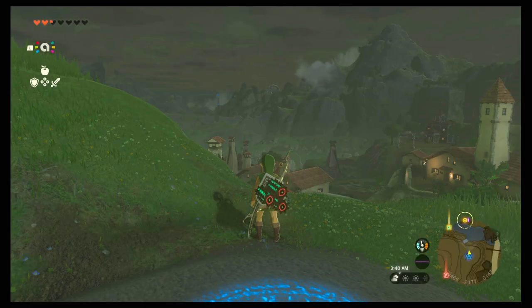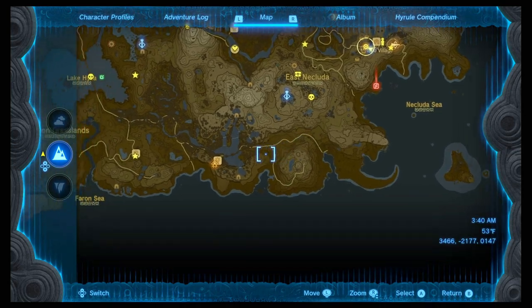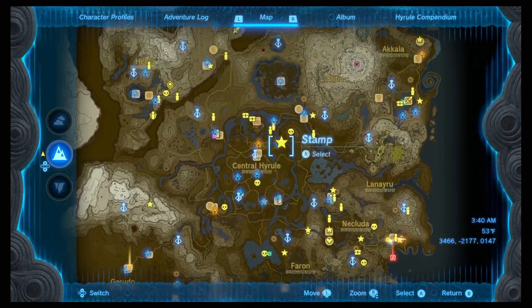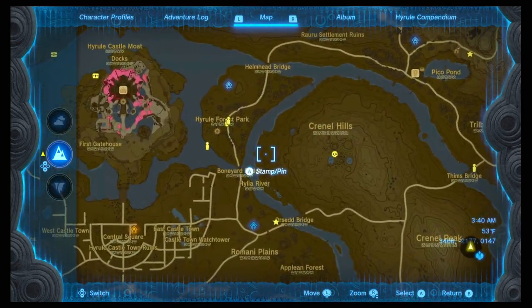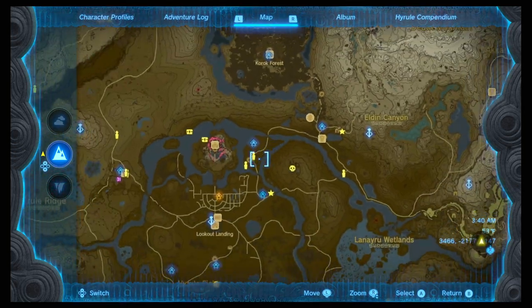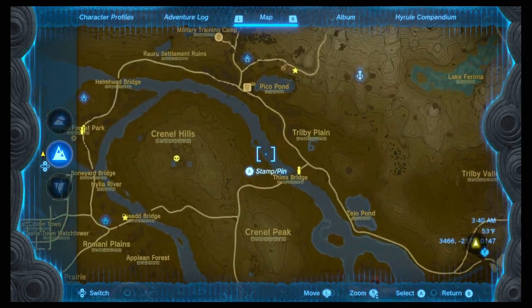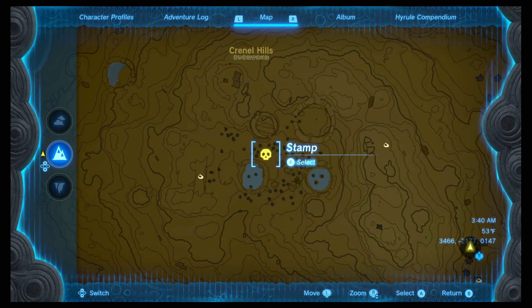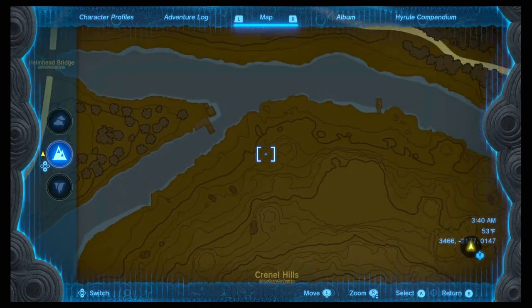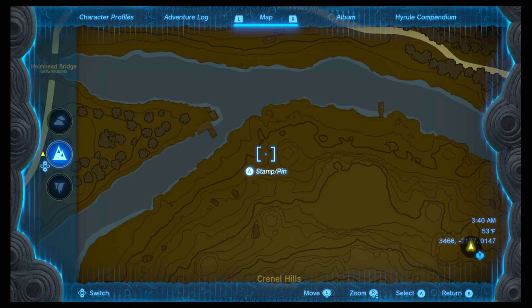I actually already did it — I'm going to show you guys the location of that Chuchu. That Chuchu appears right here in between Central Hills. You can sometimes go around here and they pop up because it's near water, and they're blue — it's an elemental thing I guess.